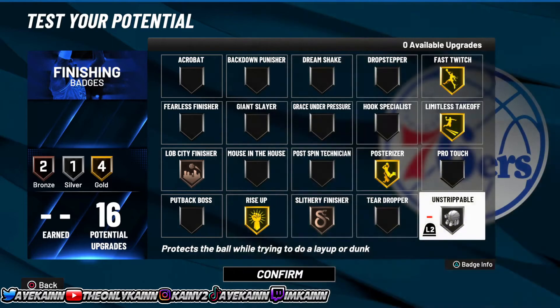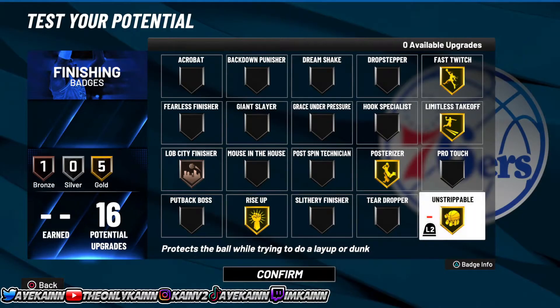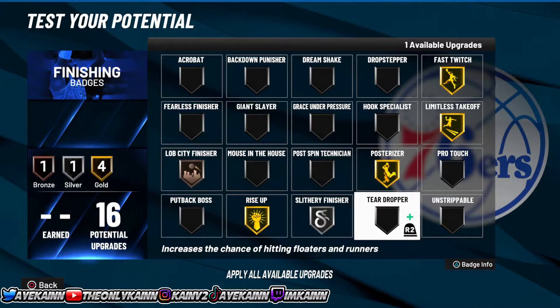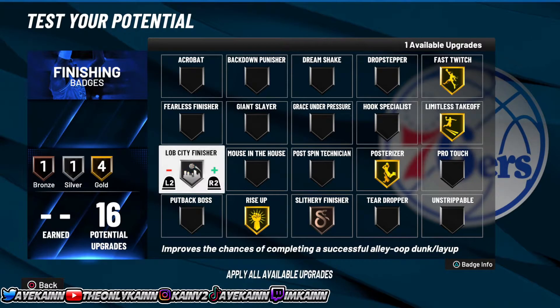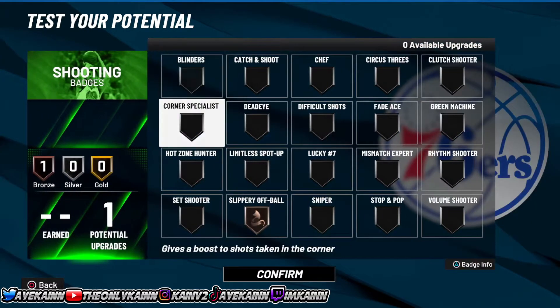For the finishing badges, these are the badges you want to run. You can put on Unstrippable and take off Slithery Finisher — it's up to you. Unstrippable can be a good badge, but the way I would run it, you can either go Unstrippable or Slithery Finisher. This is the badge layout I would run, so if you want to run this layout, go ahead and try it.